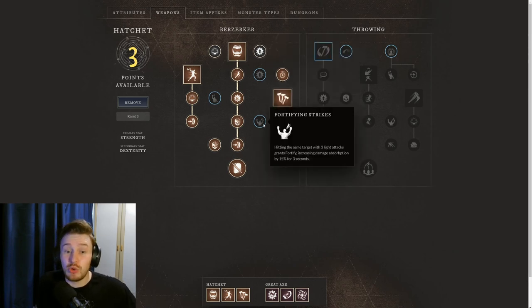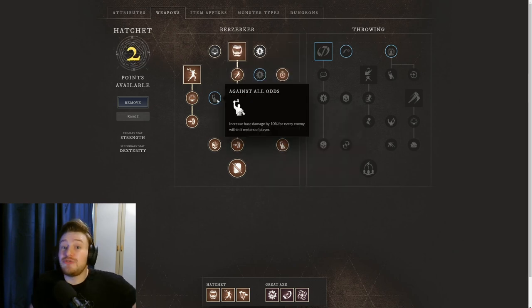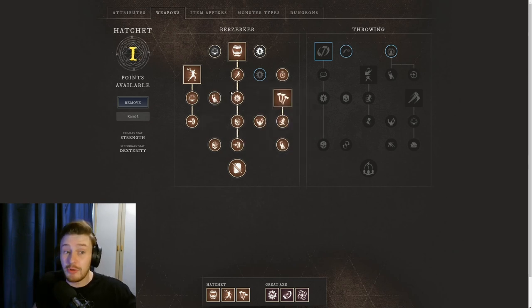If you're going for Accumulated Power, pair it with Fortify in Strikes — hitting the same target with three Light Attacks grants Fortify, increasing damage absorption by 15% for three seconds. Really good in Expeditions for tearing through enemies while making your healer's job easier. For PvP, particularly wars, Against All Odds increases base damage by 10% for every enemy player within 5 metres — in wars this can be ridiculously powerful, and in Expeditions with 3-4 enemies nearby that's 30-40% extra damage.